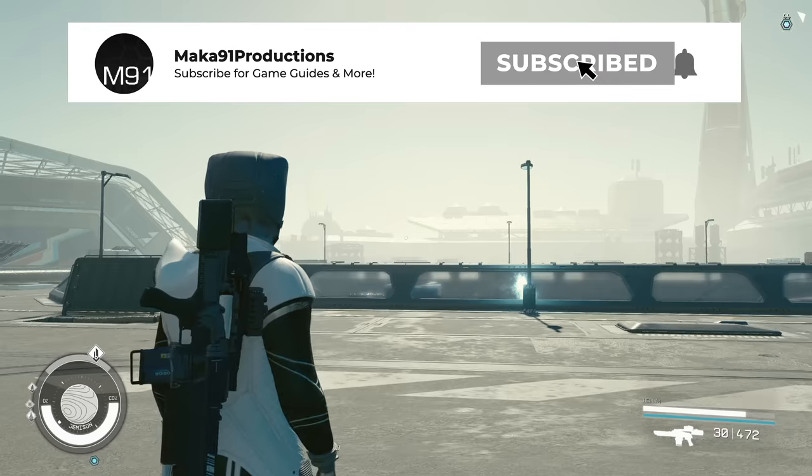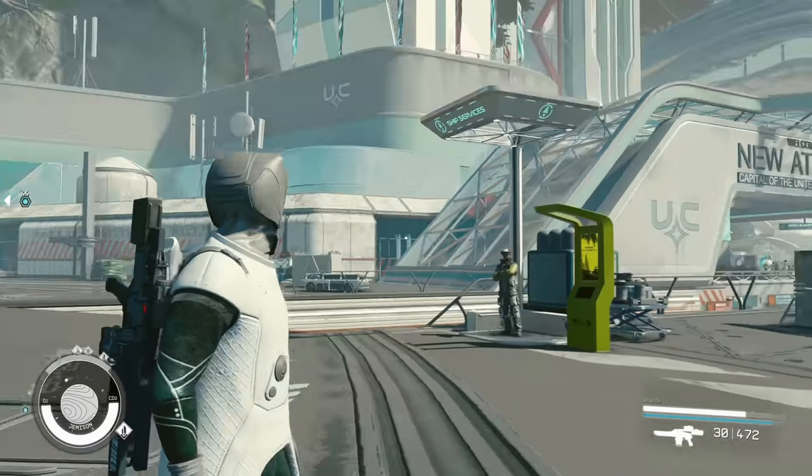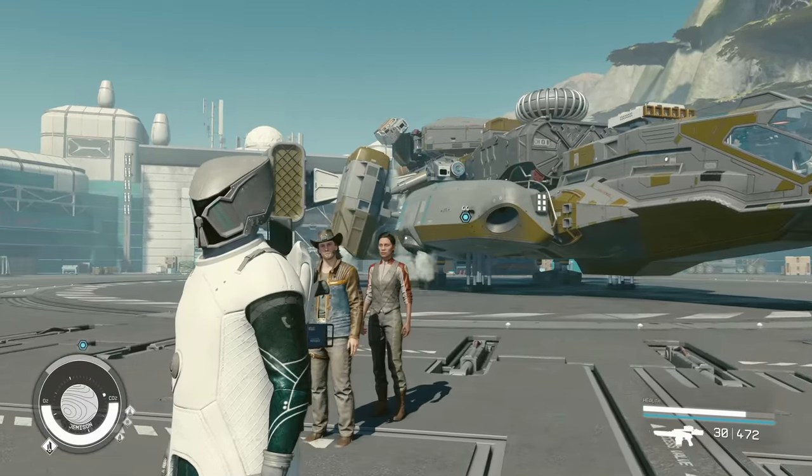Hey everyone, Macca here playing Starfield. In today's video I'm going to show you how to get an upgraded ship which will allow you to smuggle contraband, as well as a legendary spacesuit, very early on in the game.